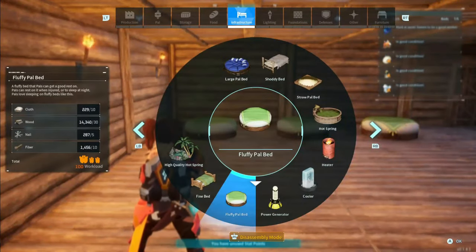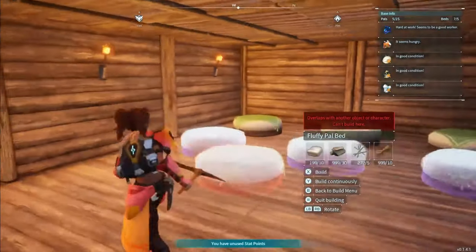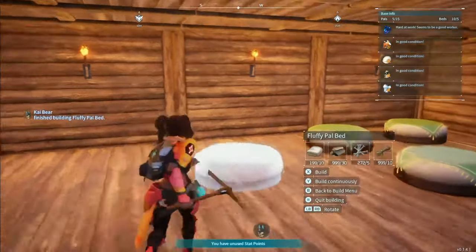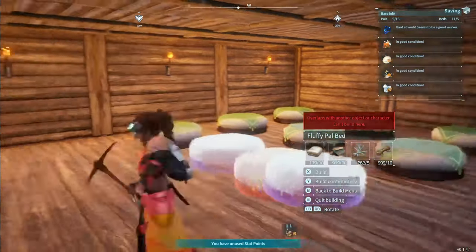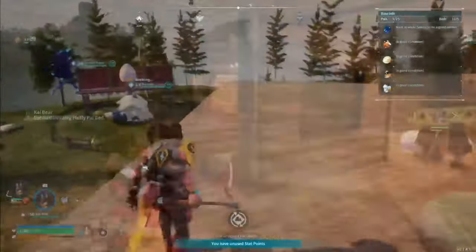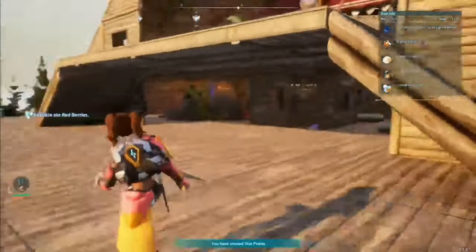We're going to make our pal beds in here. I need 15 pal beds for my 15 pals — I'm actually going to make 13 inside and two of the very large ones for outside on the patio area. I just think it would look cute as a little lounge area in the very front.